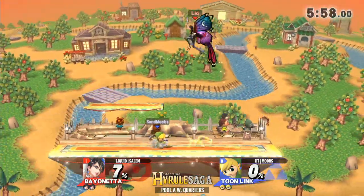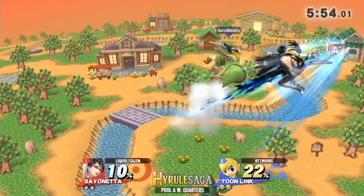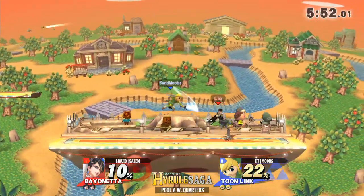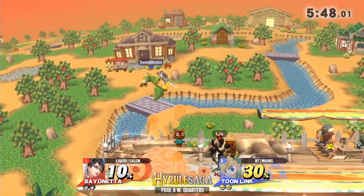He could have pulled out a bomb and just up-B'd far away and waited for the bomb to reset him — yeah, that's definitely an option, of course. But Salem, very aggressive play. I really like it in this particular matchup especially.